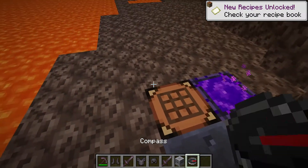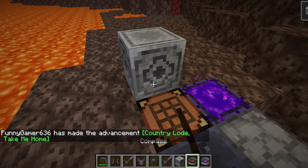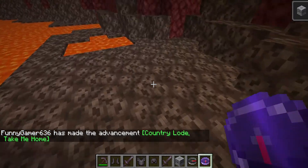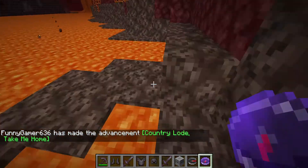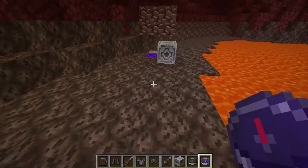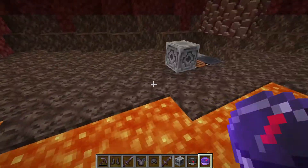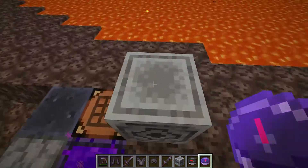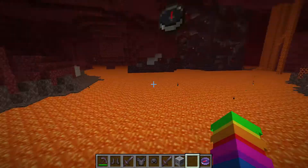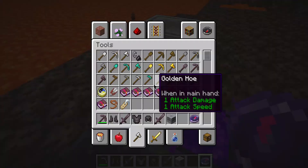The Lodestone is another new item. A compass normally goes all wacky in the Nether, but if you place down a Lodestone and use the compass on it, it creates an enchanted Lodestone Compass that points to the Lodestone. This even gives you an achievement called 'Country Load, Take Me Home,' which is pretty funny.